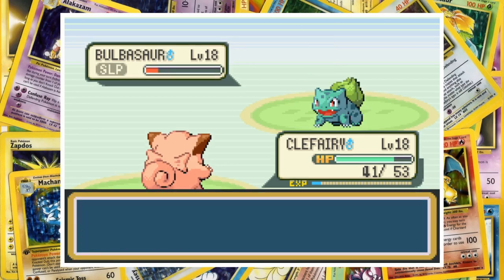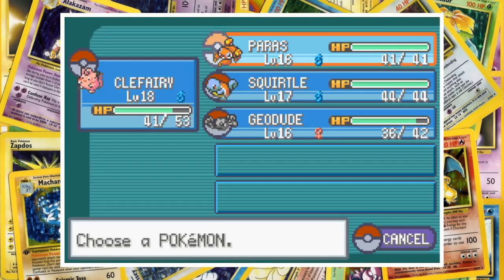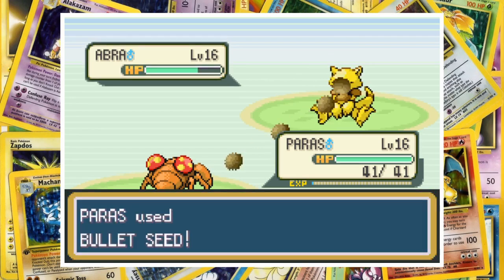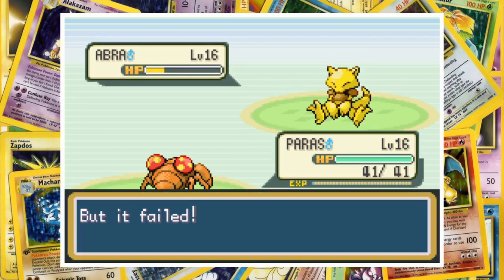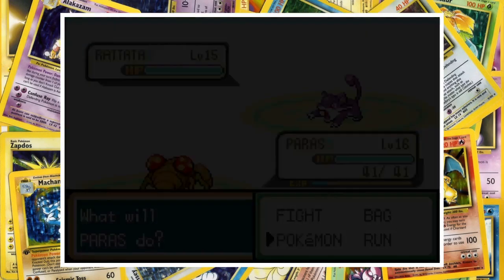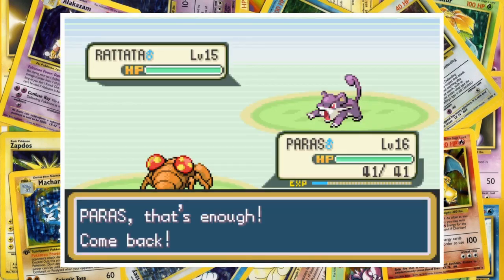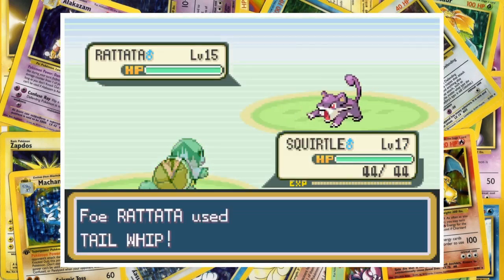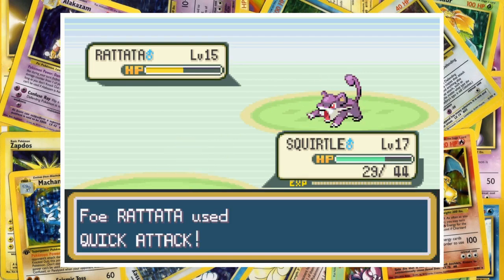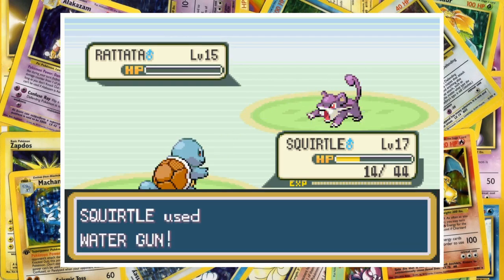Somehow Bulbasaur sleeps through getting its face punted and we're able to slap the sleeping sapling into unconsciousness. Gary sends out his Abra next and as it's literally incapable of dealing damage, we go to Farfetch'd. With a couple of Bullet Seeds and a Scratch we knock out Abra before it can teleport away. That takes Gary down to one — just his level 15 Rattata. We bring Squirtle in to make use of our whole team, and after getting in a free Tail Whip, one Water Gun takes Rattata below half health, and when it can't land a crit Quick Attack it falls to a second hit.